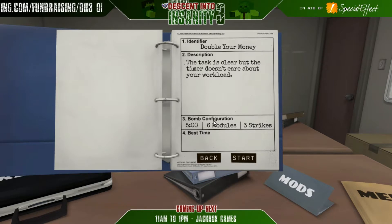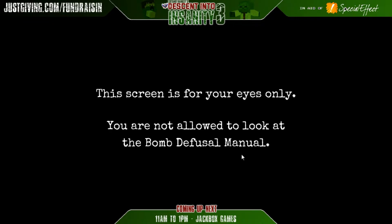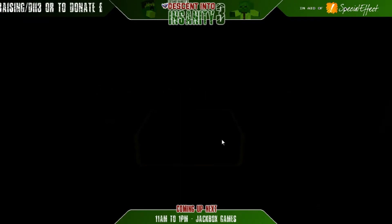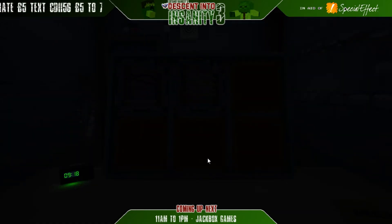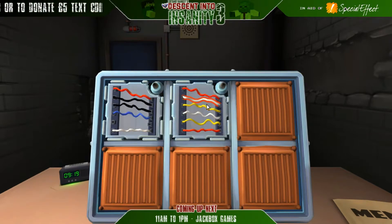Double your money - the task is clear but the timer doesn't care about your workload. We've got five minutes, six modules, and three strikes. Six modules - I've got a feeling one's gonna be on the back of the bomb. Let's start with horizontal wires - I've got six. If there are no yellow wires... there is yellow. There are two yellow wires. If there are no red wires... there is red. Otherwise, cut the fourth wire.